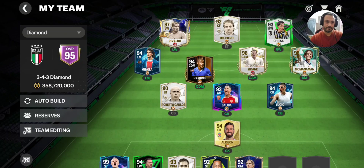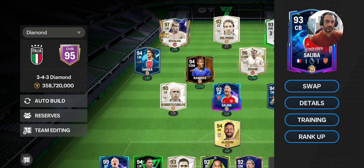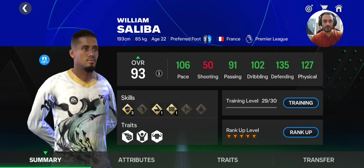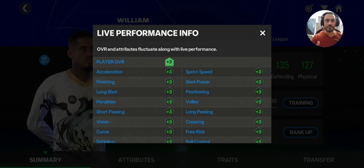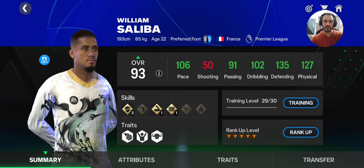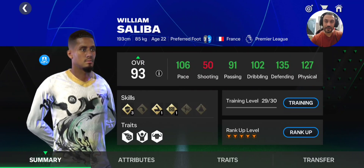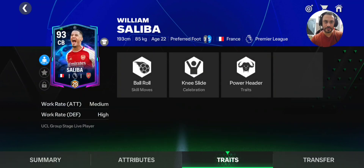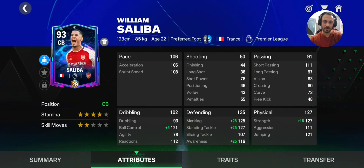At number three I'm suggesting William Saliba — the third best center back in this game. This card is very useful; player overall performance increases by plus three. This very cheap card is available in the market, and this player is effectively 96 overall — not just 93. I've trained him to level 29 and ranked him above max. His height is 193 centimeters, he heads the ball really well. His trait is power header — he heads the ball very hard, so hitting the sweet spot of his head is often a goal.